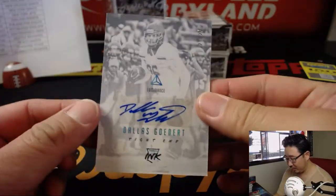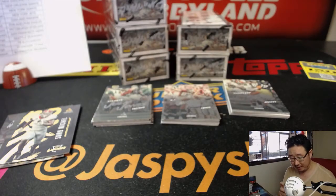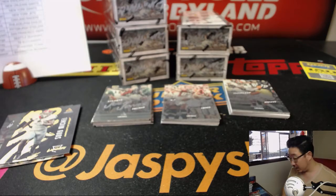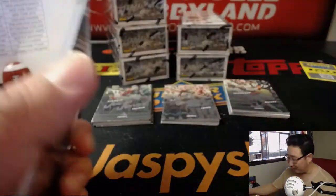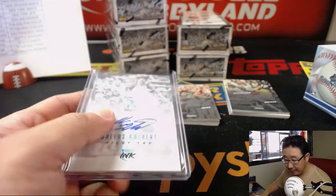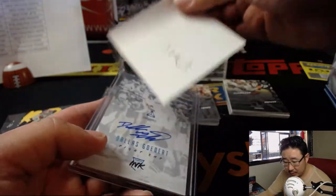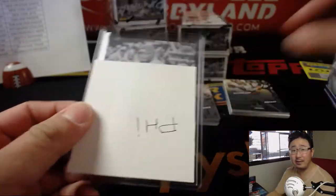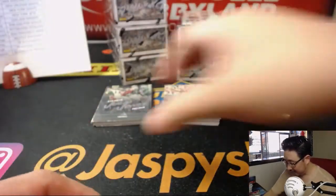We've got Dallas Goedert, 21 out of 25. I believe he is a Philadelphia Eagle — I think the Eagles snatched him away from the Cowboys at the draft. That'll be going to Bulldog Fan for Philadelphia. I like these post-it notes — if I line it up just right, it'll fit that card perfectly.